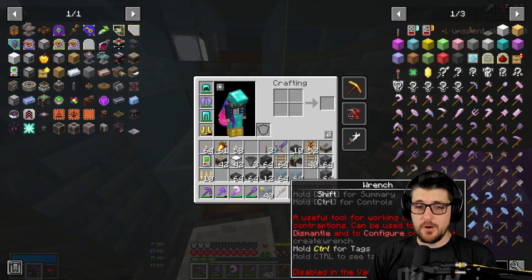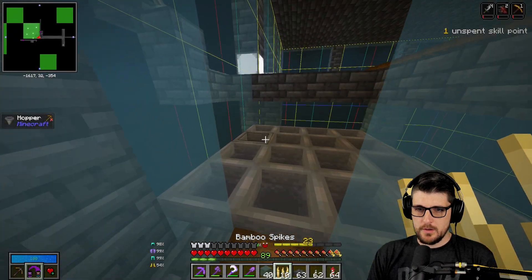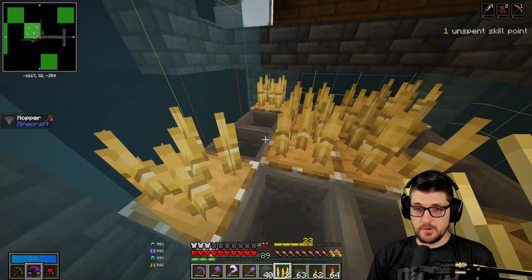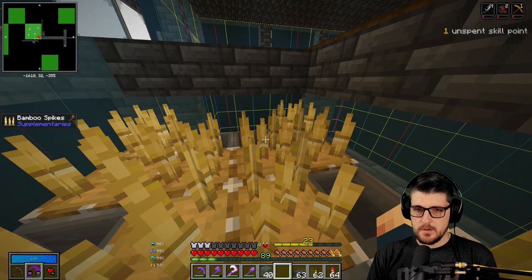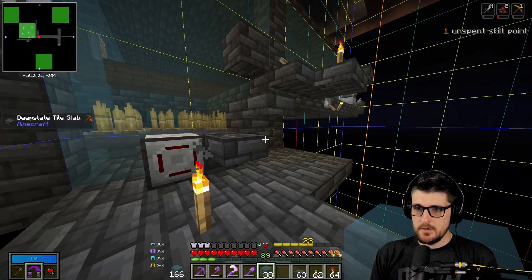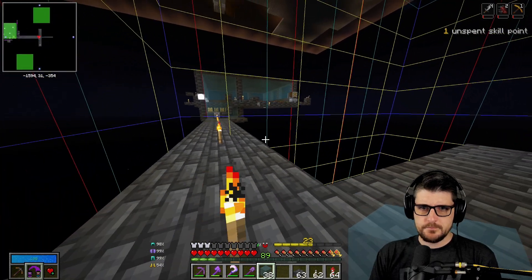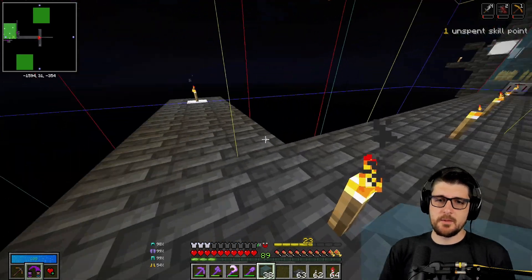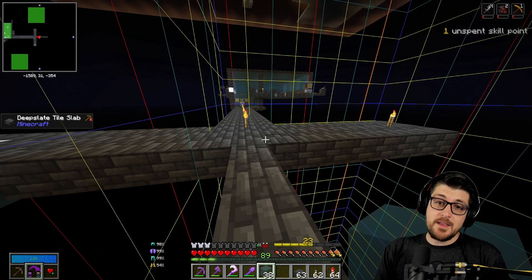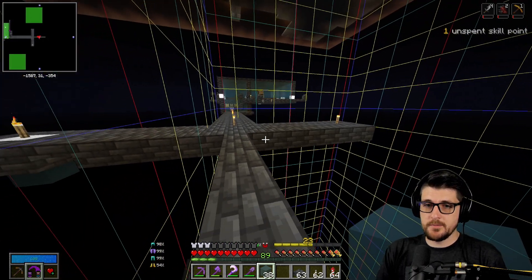Hopefully with the extra space we'll be able to get the kills here. We also need to get more spikes, but I want to get the initial setup going for when the slimes theoretically start spawning. Hopefully the extra space will let the larger slimes in. We have our mob farm turned off still. At the end of the day we can also just throw in an iron golem there — maybe these carts are blocking spawns.